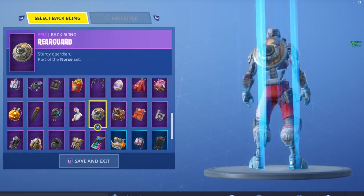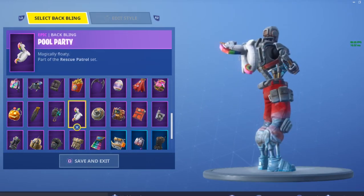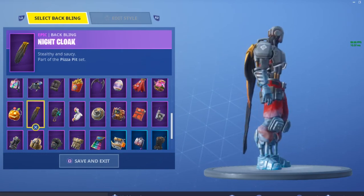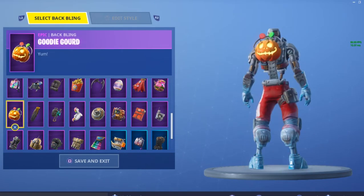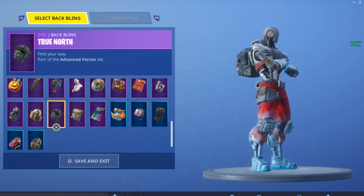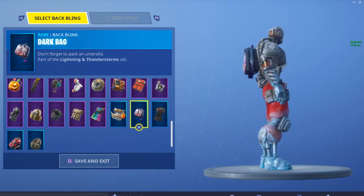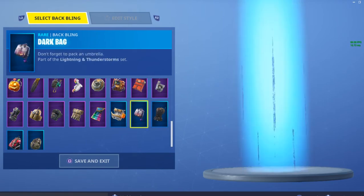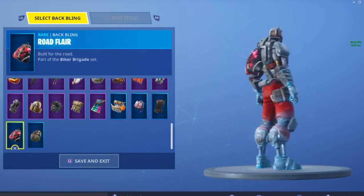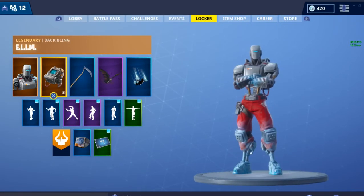Yeah, Respa could go good with it. Rear guard — also, keep in mind, this is my opinion. This back bling doesn't go good with anything, honestly — let's just be honest here. Maybe. No. This actually does not go good with it that well. Yeah, I like this. No. Okay, so those were all the back blings I thought go good with the AIM skin, out of all the ones that I have of course. Now let's get to the skins that go good with the ELIM back bling.